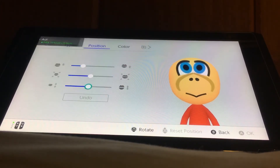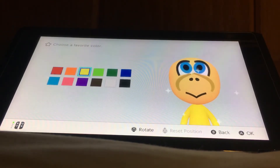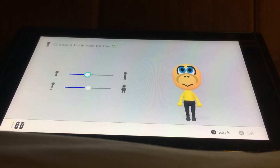For the mouth, choose this one and stretch it like that. For the favorite color, you want to choose yellow. Yeah, and make him as small as you can.